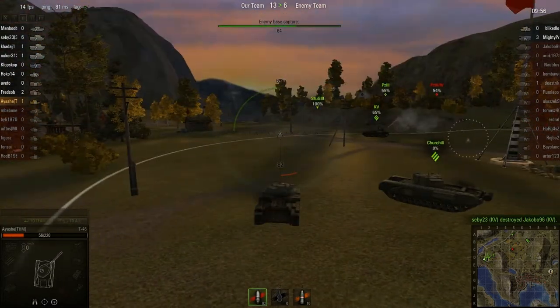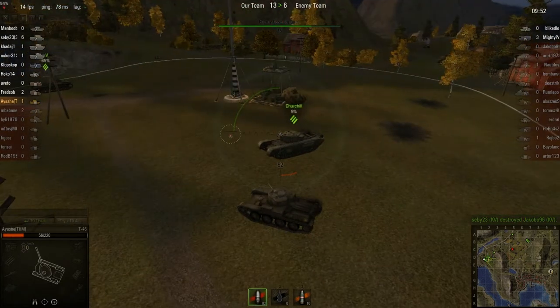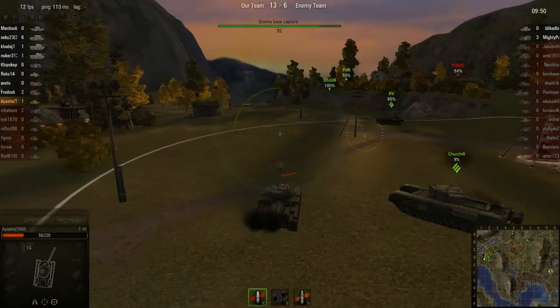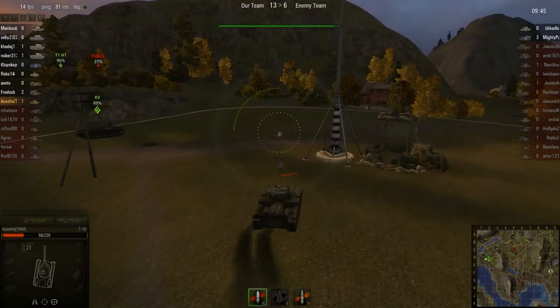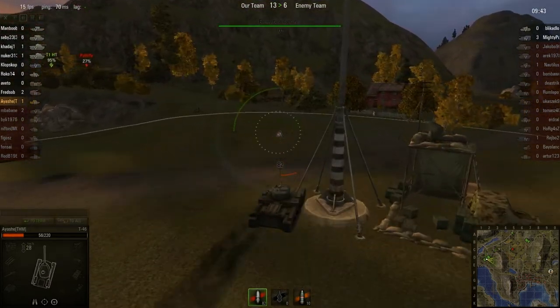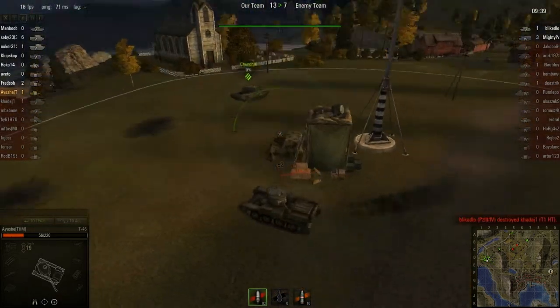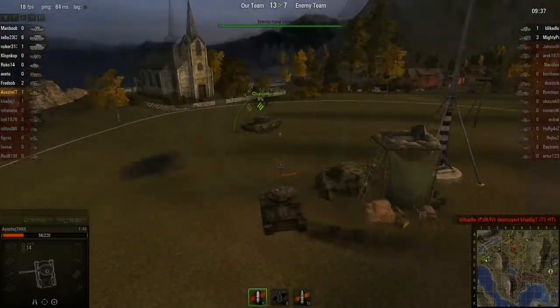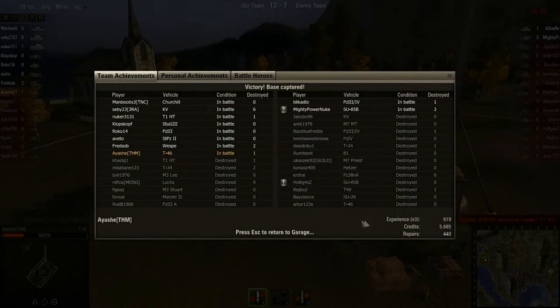I'm gonna try to grind up this tank to reach the next tank. This church looks cool. I'm gonna try to grind up experience for the next tank. Credits aren't really something I should worry about — experience is something you need to worry a lot about. 5,000 — almost 6,000 credits. And times 3 experience.